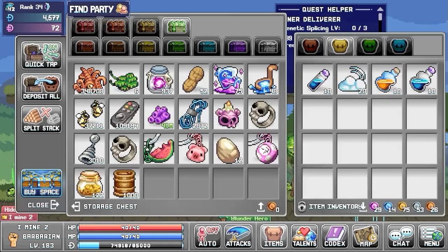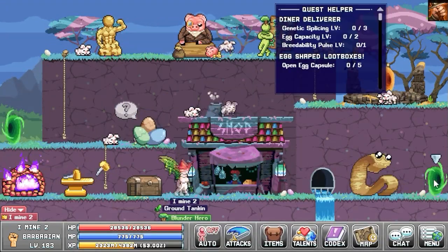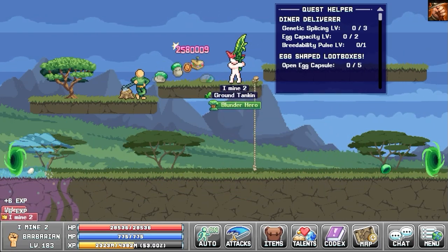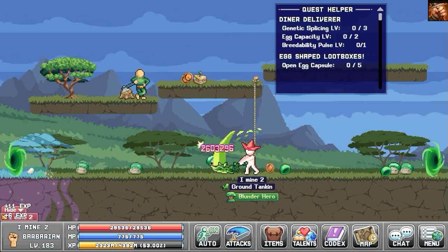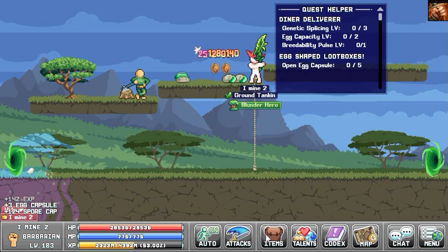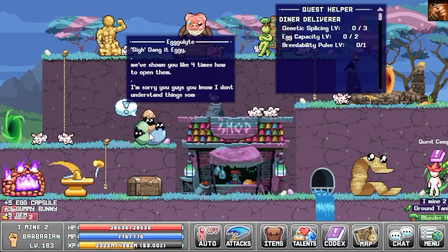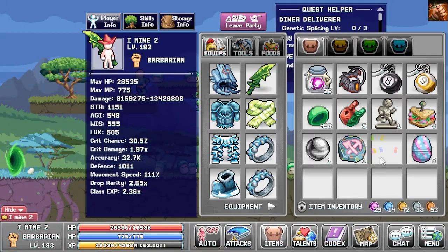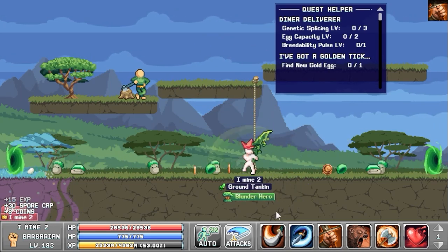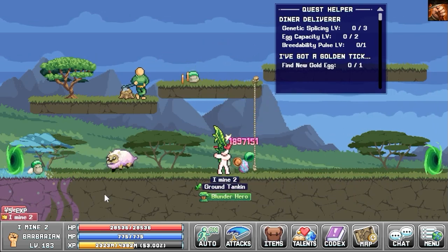The Easter event is the same as last year. Start the quest from world 1 — you will need to get five egg capsules by killing monsters in the first part of world 1. You have a maximum capacity of 50 capsules and golden capsules also count. Once done, you will need to get a golden egg, which is random. Use the drops from your quest to spawn the monster, as they have higher chances of dropping golden eggs. Deliver the quest and repeat this every day.